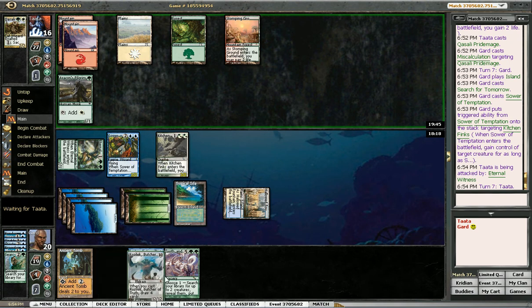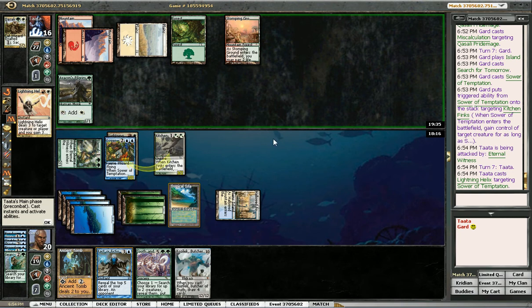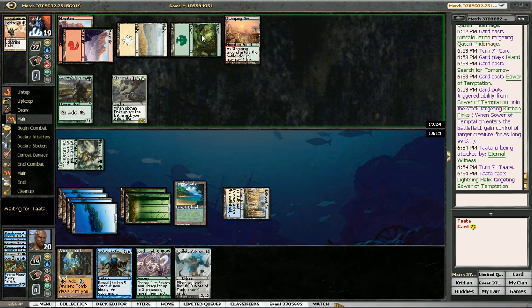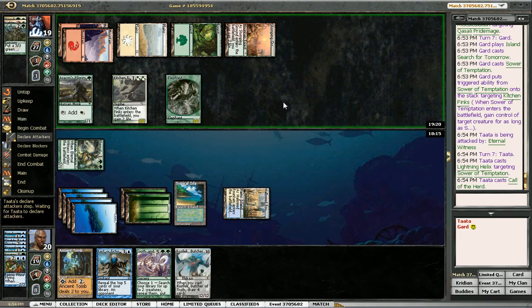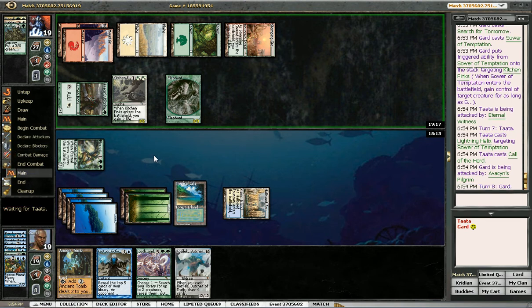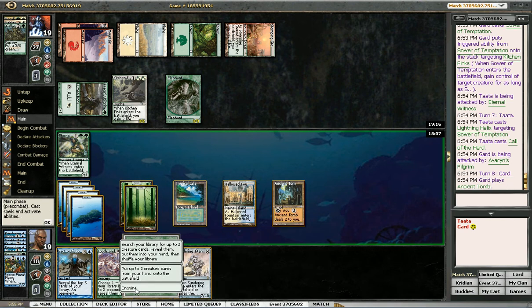Next turn I get to Tooth and Nail, searching up Elesh Norn for sure, and maybe Frost Titan — putting into play Kozilek and Elesh Norn, then just cast Frost Titan. I mean I could just hard cast Kozilek pretty soon if I draw another land. So he helixes his guy back. I think I'm going to grab Elesh Norn for sure. Sundering Titan gets him pretty good — I get to kill three of his lands. That might put him out of the game.